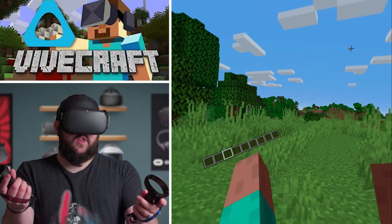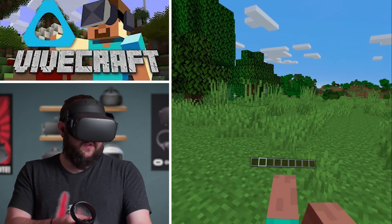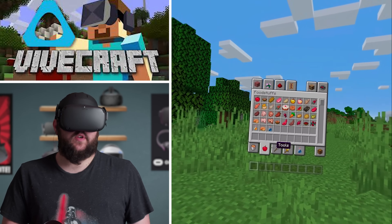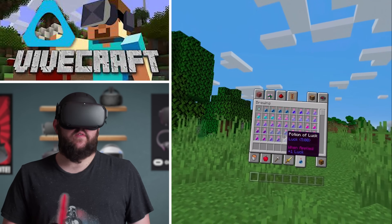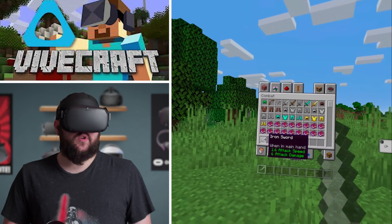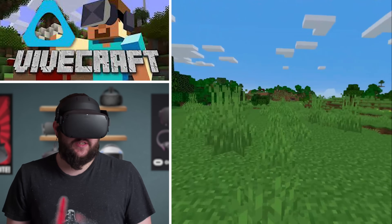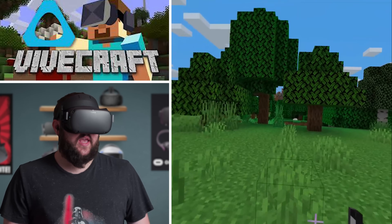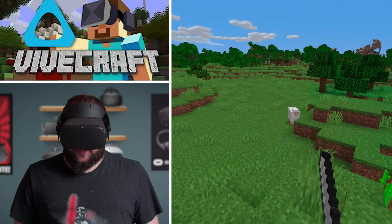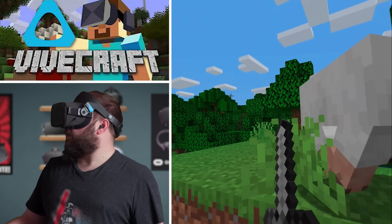Using the grip buttons cycles through your hotbar. You can hit the X button to open up your actual inventory, and it allows you to look through your different items. Obviously this is creative mode, so I've got everything right now. Let's grab a sword — something so cool about having the ability to swing around a sword. You can actually physically swing and hit things in this game. I don't know if you can do that to trees, but you can do it to animals and mobs.